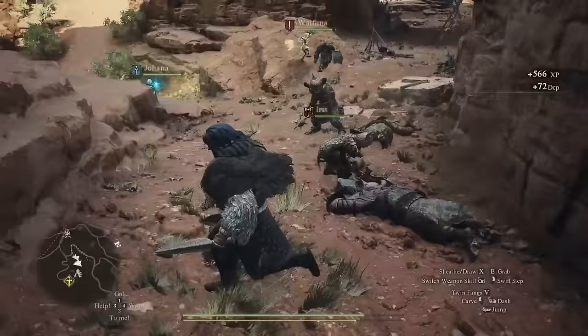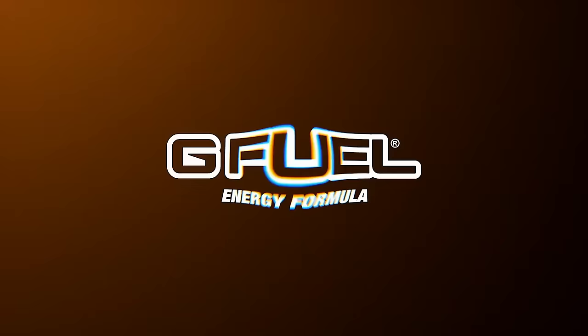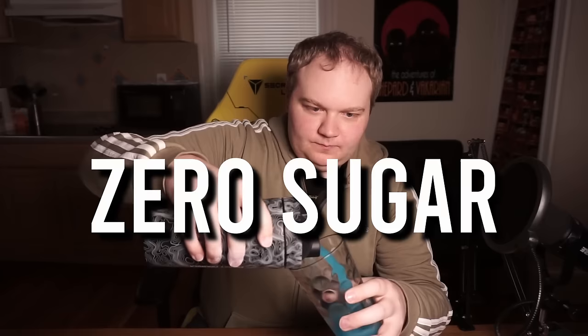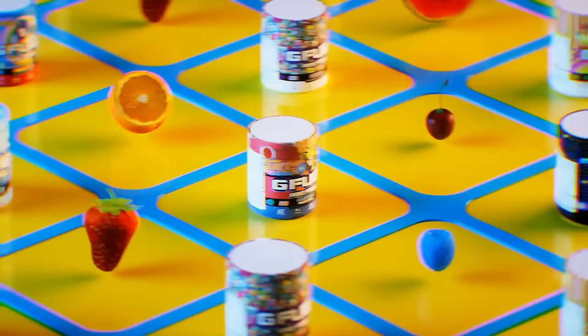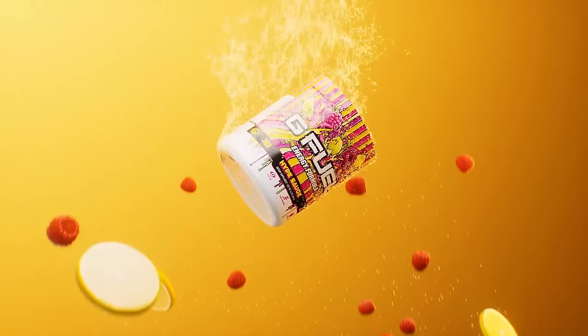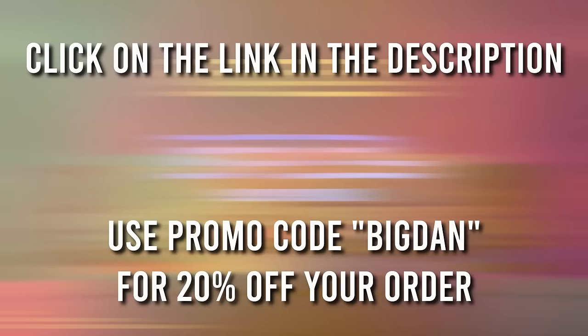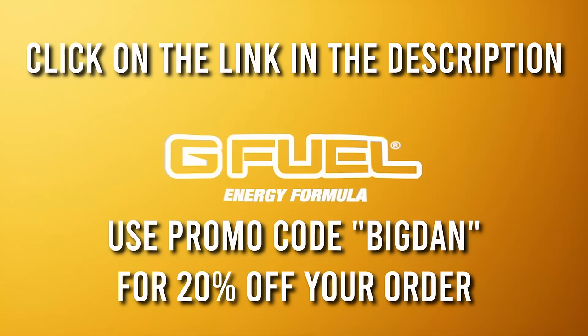These abilities will just buff you out like no other. And if you're looking for an IRL buff, you've gotta try G-Fuel, the premier energy drink for gamers and the sponsor of today's video. G-Fuel is my go-to drink for clean energy — zero sugar, zero crash, and zero jitters — with over 50 great flavors. Use promo code BIGDAN for 20% off your order at G-Fuel via the link in the description.